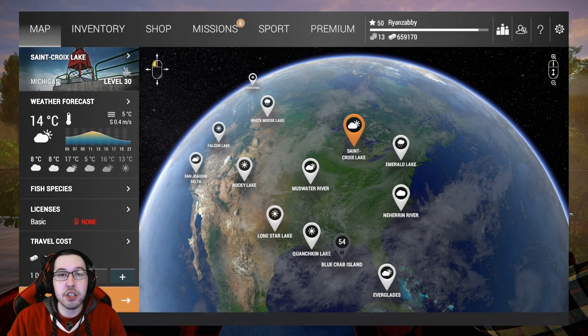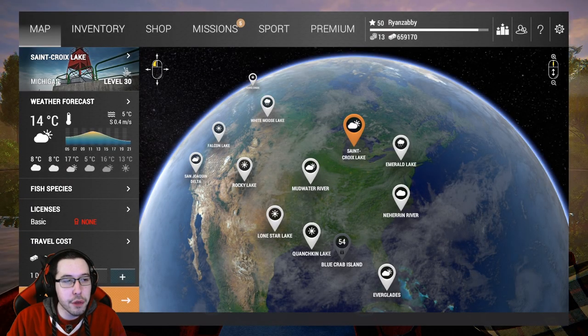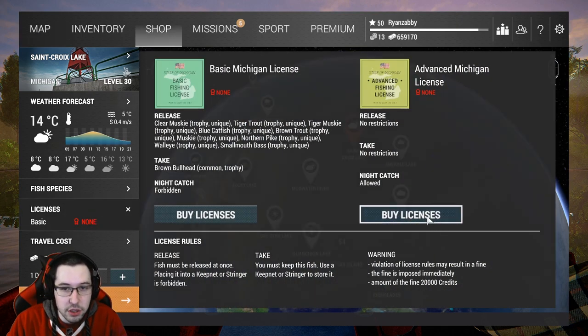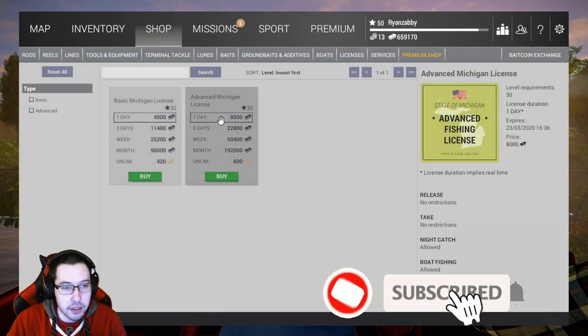How's it going everyone, Zab here and today we're going to be heading to Michigan here in Fishing Planet. This is a level 30 lake and you're going to need to be level 30 for all the gear that I have, which I'm going to show you guys what to use. First things first, make sure you guys remember to get the license.